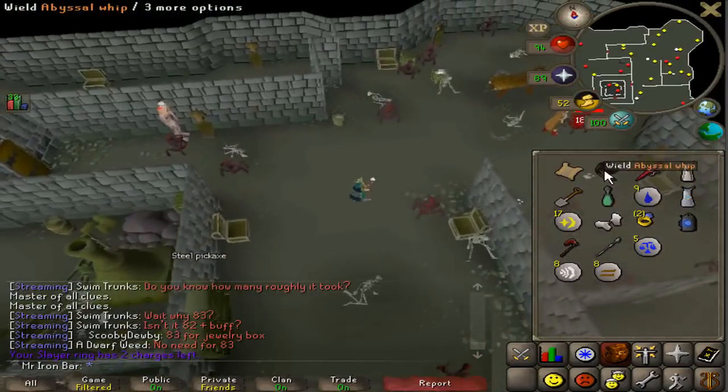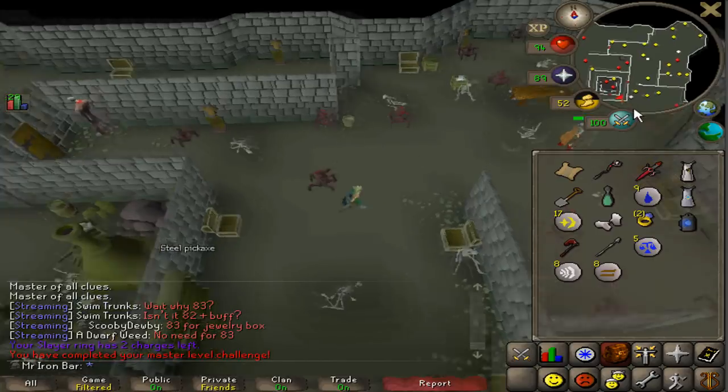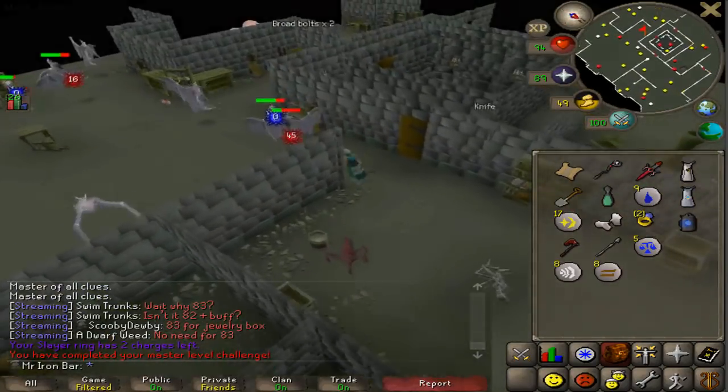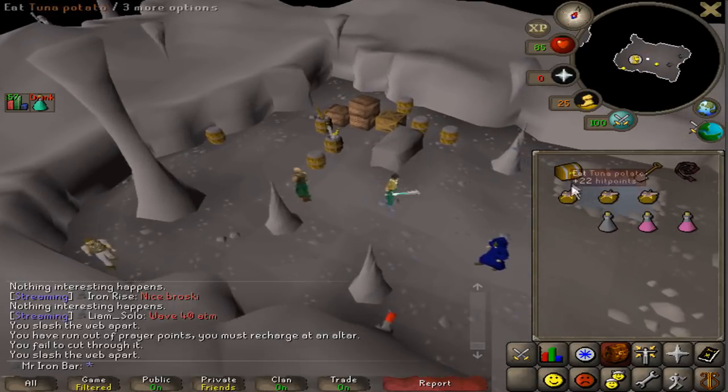Let's see if this works — if I use the whip here. Oh, master clue done! You can actually do it at the basement, which is way better than going upstairs — way faster. Got the master clue basically off of the smoke devil superior with that elite clue.